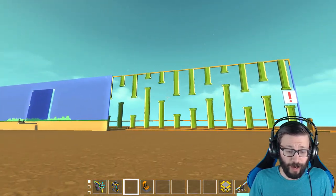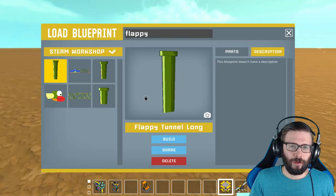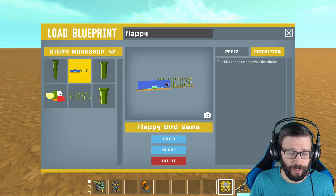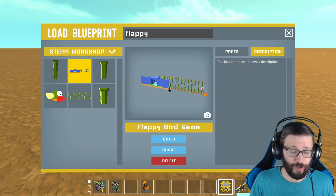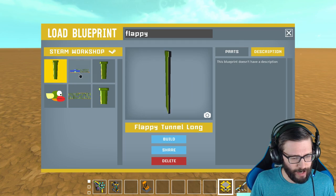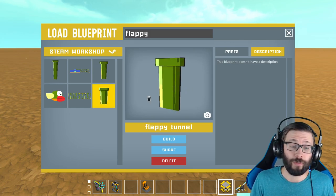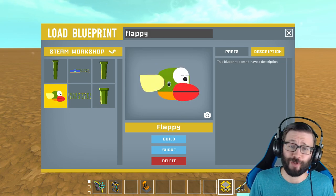Before we play some Flappy Bird, I'm going to quickly show you what this is like on the lift and how you can design your own. If you head up to the workshop, you'll see these items available: the full game, which is what we're looking at today — it's pretty large but totally lag free. I also have individual pipe pieces: a long one, a medium length one, and a standard short one. I'll put the Flappy Bird character up on the Steam Workshop too.